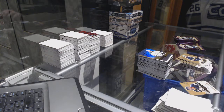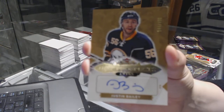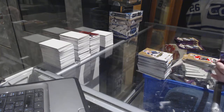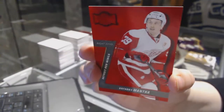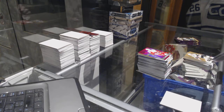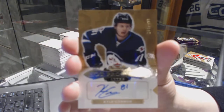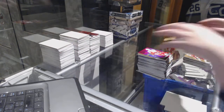Flair Showcase of Jamie Benn for the Dallas Stars. Another box with multiple autos! We've got a Rookie Auto number 499, Justin Bailey for the Buffalo Sabres. We've got a PMG Red numbered to 150 for the Detroit Red Wings, Anthony Mantha — that's pretty sweet. We've got a Rookie Auto number 499 for the Winnipeg Jets, Kyle Connor.